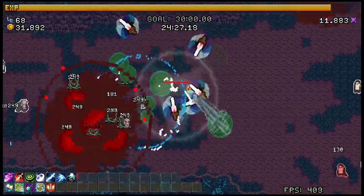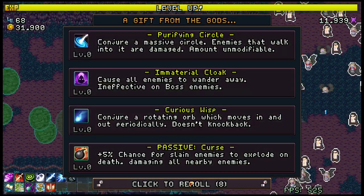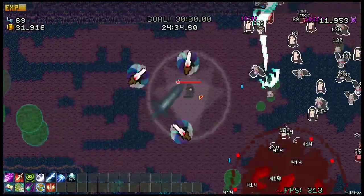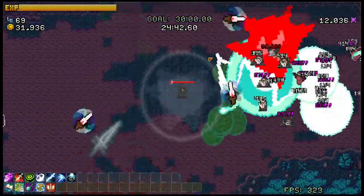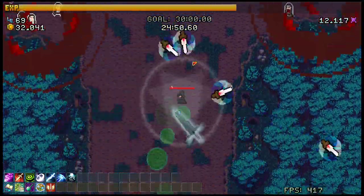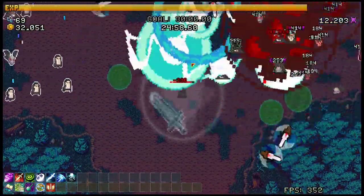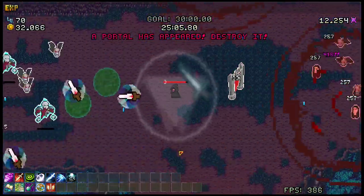SP regen with the Cultist is so good. Your screen just turns into a red mess, and it already casts pretty fast. The portal spawned right in the middle — very kind of you.